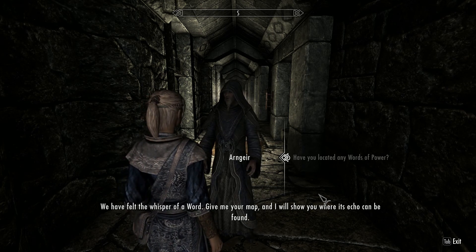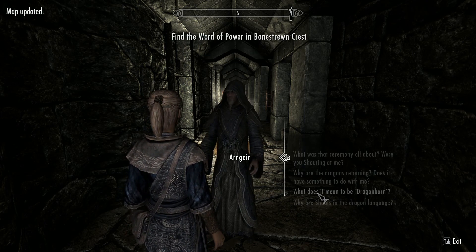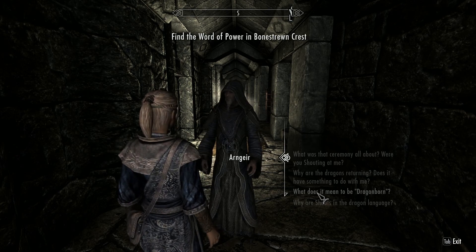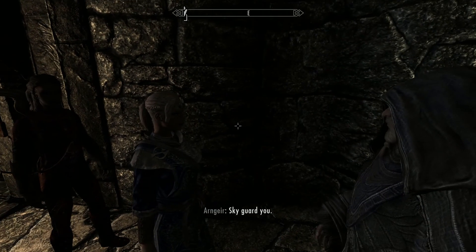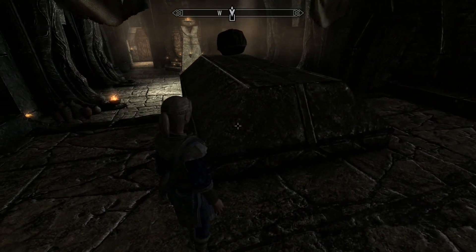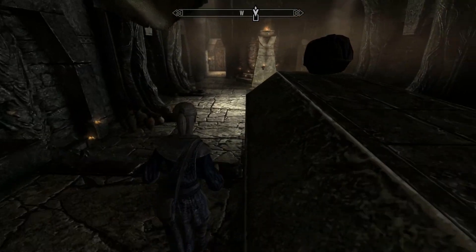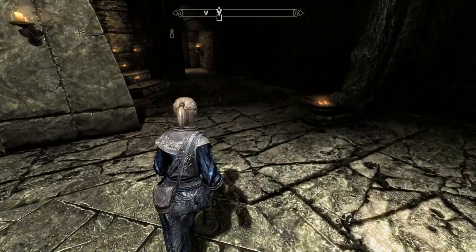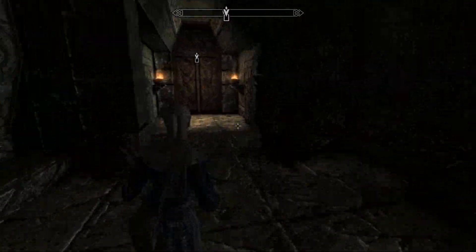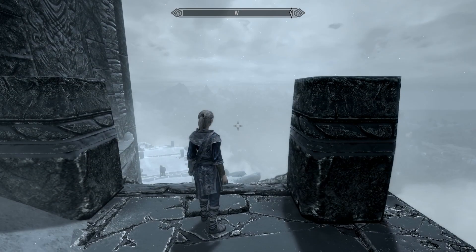Give me your map and I will show you where its echo can be found. If you notice I'm wearing mage clothes. What I've done is I've put a mod in that effectively turns my mage clothes into armour depending on what smithing skills you've got. I've got the steel smithing skills so this is equivalent to light steel armour. Purely aesthetic — it's not a game changer or anything.